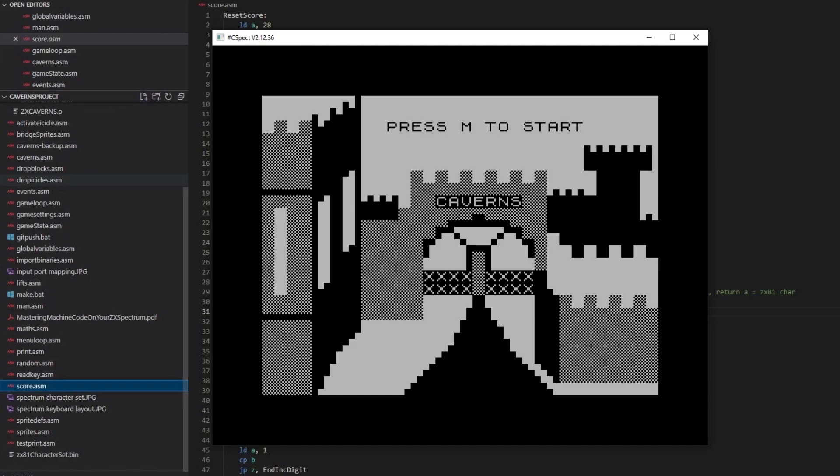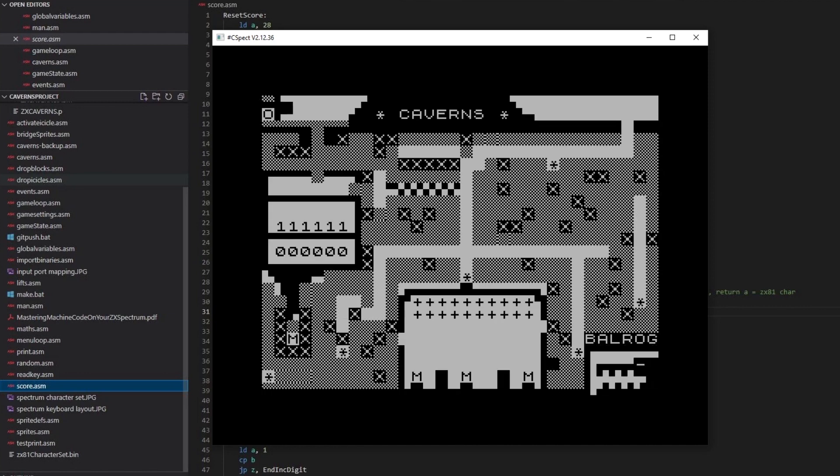Continuing my rebuild of the ZX81 game Caverns, never released on the ZX81. In the last video I got the main character moving around, and I've done some more work on this part of the game now. So kicking off, the spaceship comes in and the character can move around.